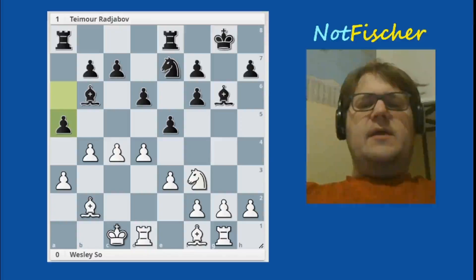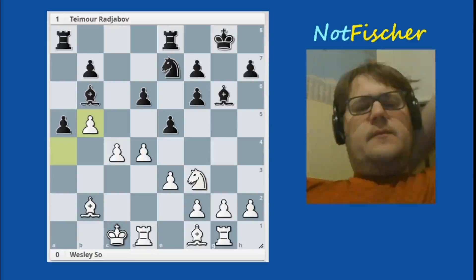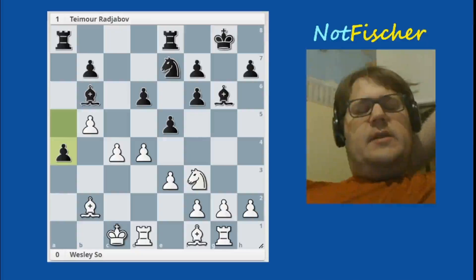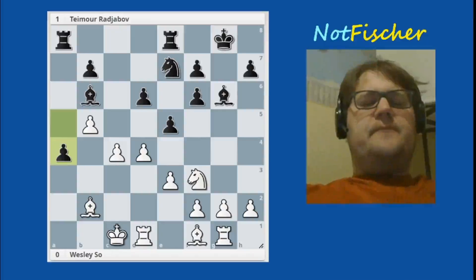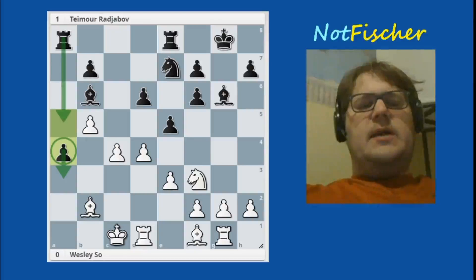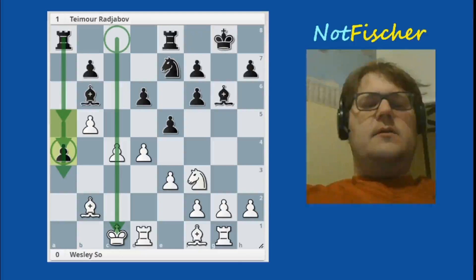Rajabov decides he's going to open up the a-file, or try to. Wesley decides no — I'm closing it up. C6, a4, c-takes, a-takes, and now a4. So Wesley has been able to at least keep the a-file closed. However, black is pretty happy because this pawn is potentially going to pester this bishop, and the rook might enter the game through rook a5 or rook a4. And also there's an open c-file towards the king.